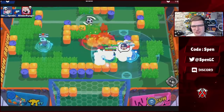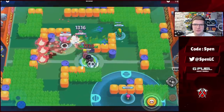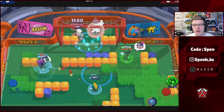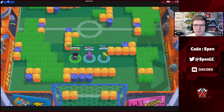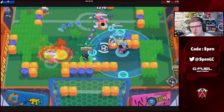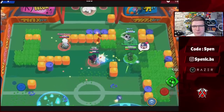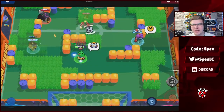Moving on to Penny — her build hasn't really changed at all. The best star power is Balls of Fire — it pairs so much better with her turret. The best thing about Penny is her turret and you want to zone out enemies as much as possible; Balls of Fire stays on the ground and helps you do that a lot better. For gadgets, Captain's Compass pairs much better with the turret — the other gadget destroys your own turret, which you've worked hard all game for. Captain's Compass also helps against those aggressive brawlers.